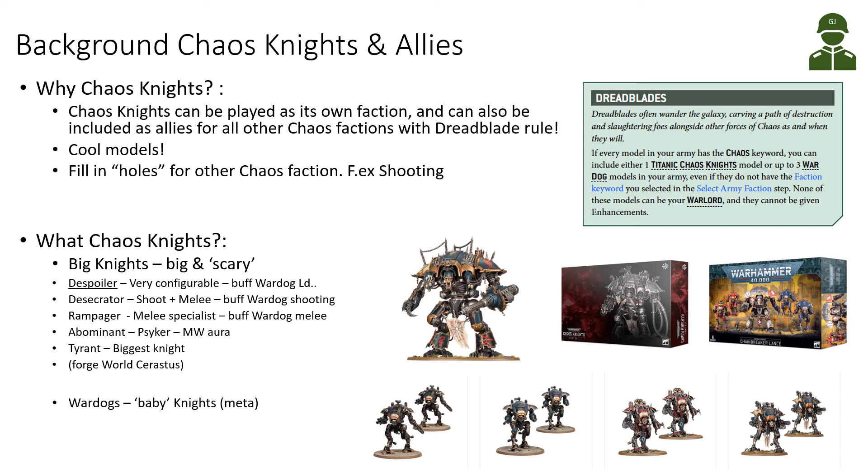I started collecting with the Chaos Knights army box, where you get one Big Knight and two War Dogs. I got two of those boxes. Then the Chainbreaker Lance for the Imperial Knights — I still haven't assembled that Big Model, which you can make as a Despoiler. So I also wanted to see the analysis on what weapons to use. I Chaosified the Small Knights by putting some spikes on them to make them War Dogs.